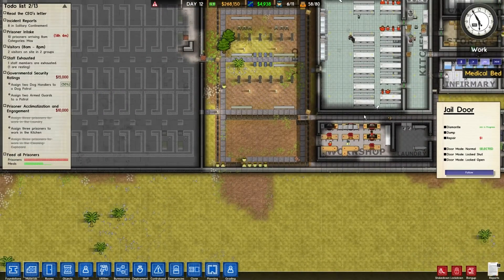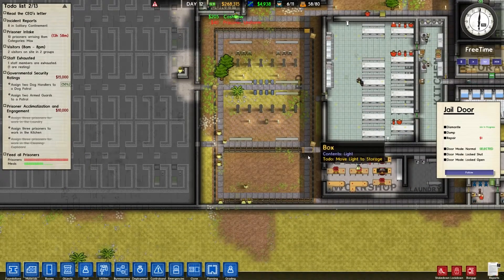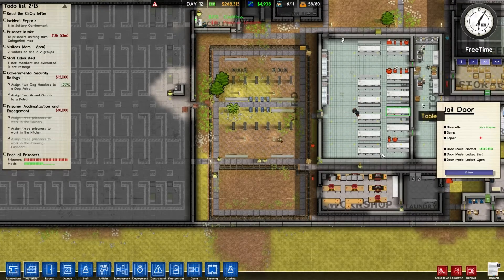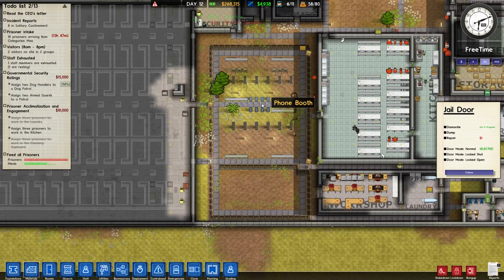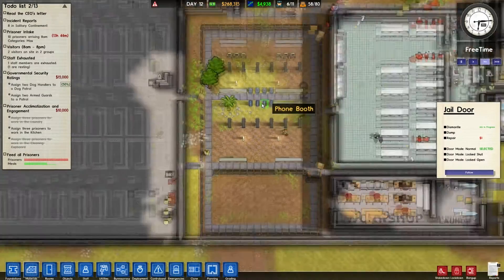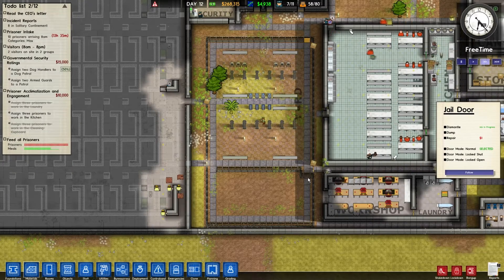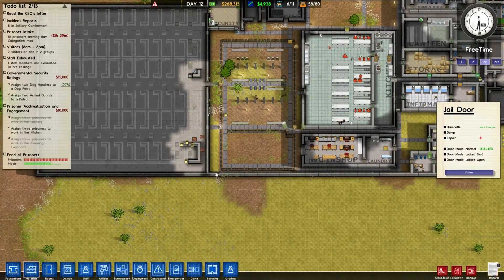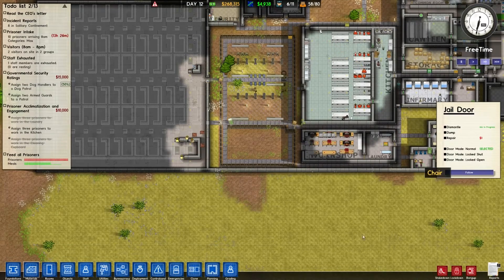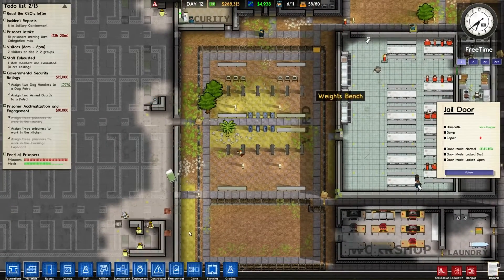Let me just speed this up a little bit. Yesterday we were basically zoning off the yards here, because we need to make sure that the error with the snitch in protective custody coming to the yard for max sec doesn't happen again. We need to make this zoned so that only max sec is allowed, and we need to make this for med sec. I don't think this is going to be big enough so I'm going to extend the wall down to make sure we can get them all into the yard.